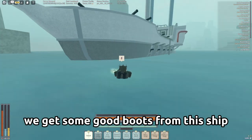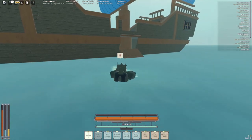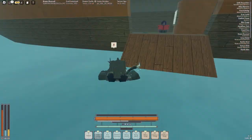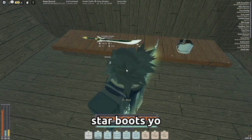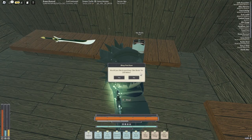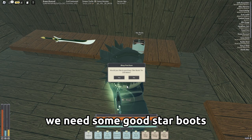Now we're gonna go over to this ship right here and maybe we can get some boots. If we get some good boots from this ship it would be perfect. Let's see what's in here — star boots! He got so lucky. All right, please, we need some good star boots.